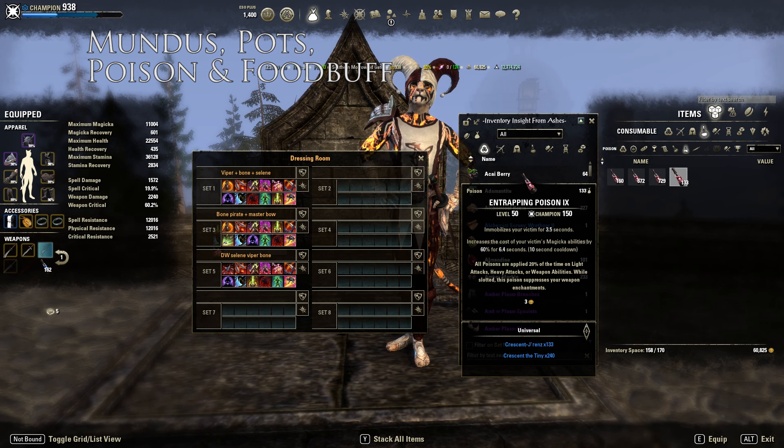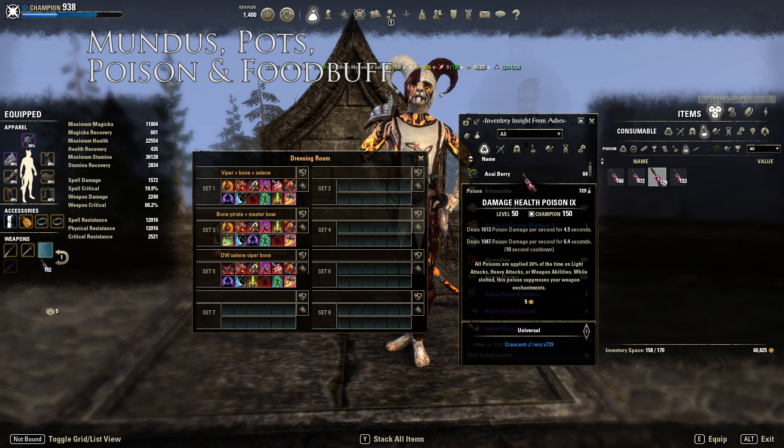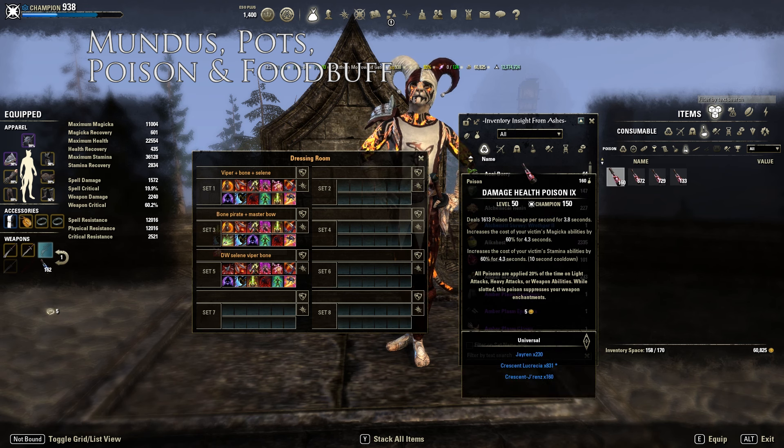For poisons, just use typical poisons. You can use Immobilize poison if you want, or Cost Increase poisons which are always really good. If you feel Cost Increase poisons are too cheesy, you can always just use a typical DoT poison. I've got a poison guide linked in the description below so you can check out all the poisons I use for Magicka and Stamina.